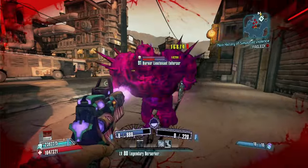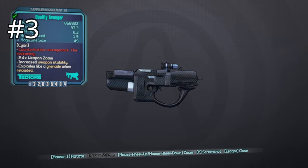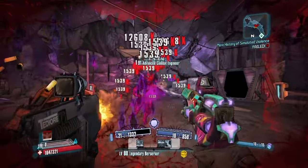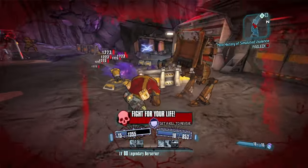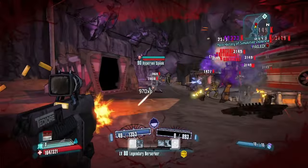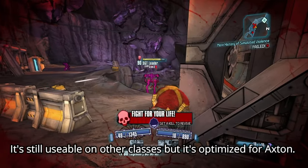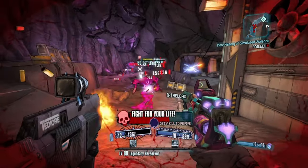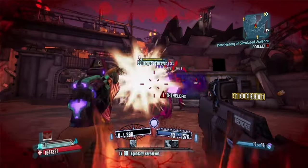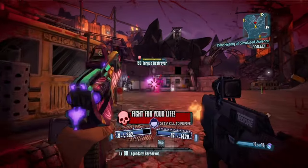Coming in at number 3, we have the Avenger, a submachine gun manufactured by Tediore. I was never a big fan personally, probably because I never played Axton much. But for those who did the Tediore throw-reload, it would shoot bullets at enemies doing significant damage. The Avenger can come in any element and is overall a pretty decent gun. If you want to start getting pearls, start with this one.